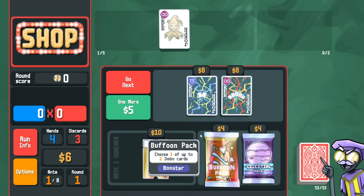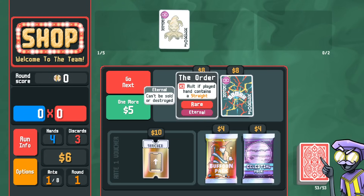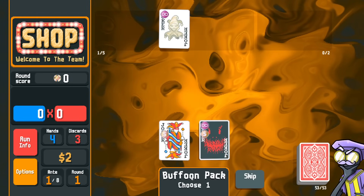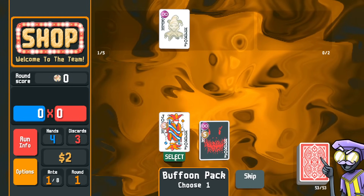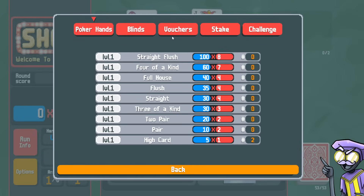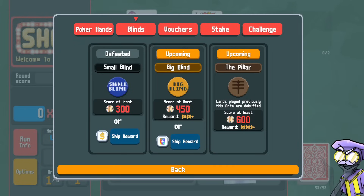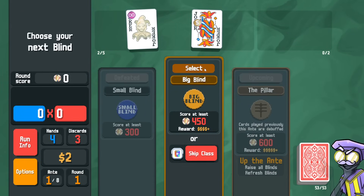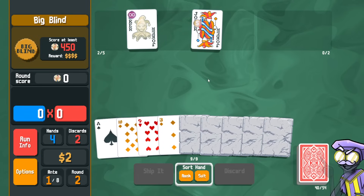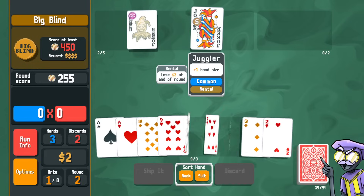We do need some amount of plus mult in order to win the next round. Duo and order aren't going to work here. Let's go buffoon pack. Rental juggler doesn't give us points. Basically, if we don't get plus mult in the first buffoon pack or in the first shop, then we can't do this. You could try to get nine stone cards — play five and then try to get four more. The extra hand size helps.